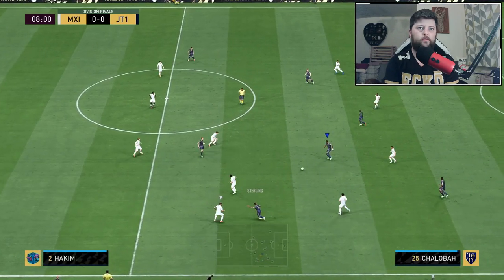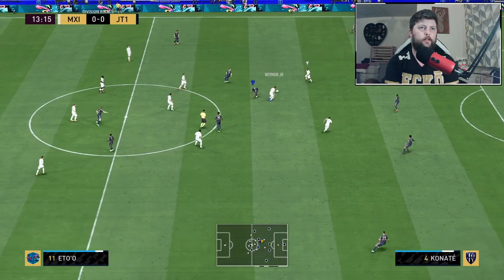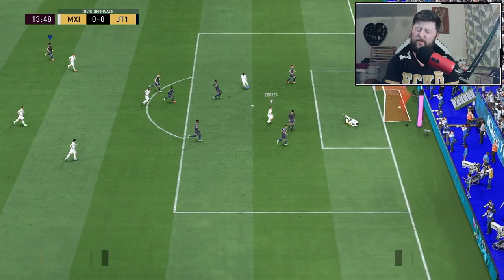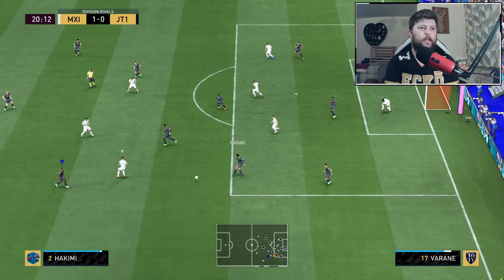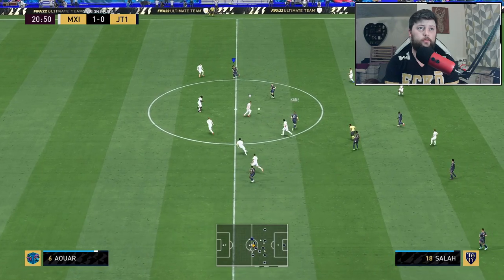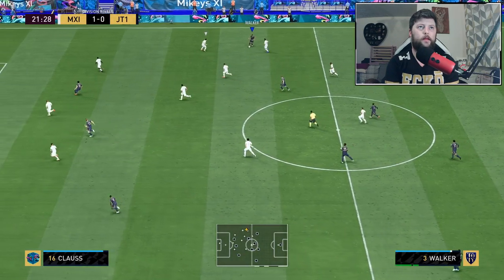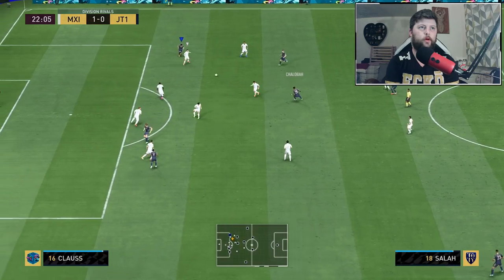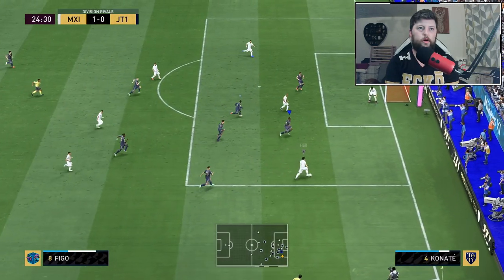Composed, confident, solid - the keeper makes a stunning save, and Konate was right there too. Phenomenal save. He moves out of position, good tackle, last man challenge - that is exactly what you want to see. Varane was pushed out of position and Konate makes a beautiful recovery. He's going to have that pace and strength that really works in our favor. There - he's been absolutely done by the attacker.